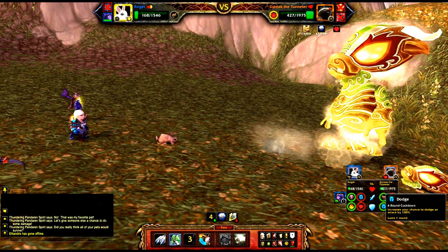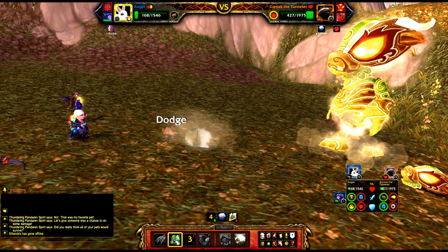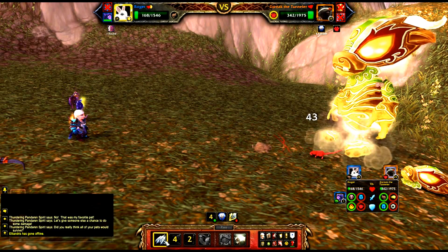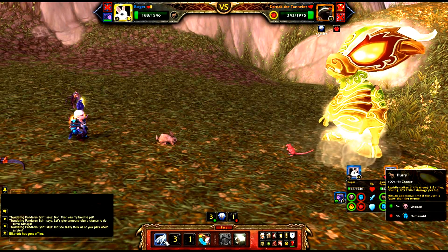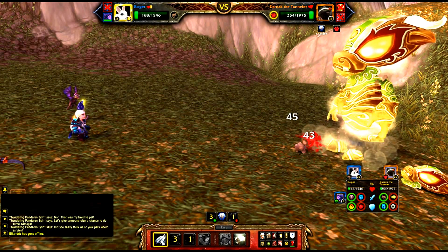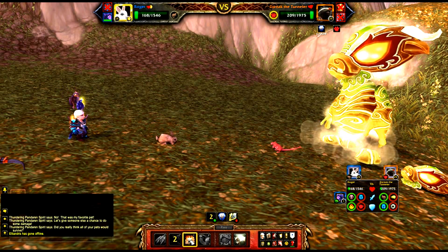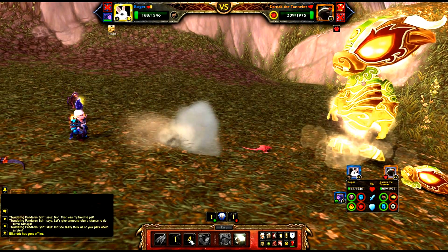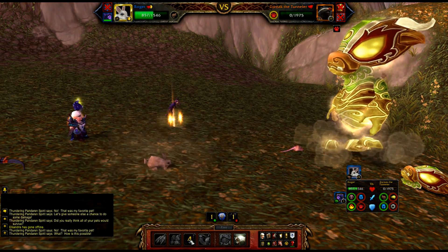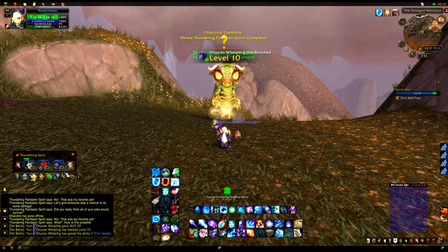Now that he's burrowed, I'm going to dodge. Then I'll burrow again, and you just keep this up — basically taking no damage at all until Darnak is dead. And little baby Ani goes from level 1 to level 10.